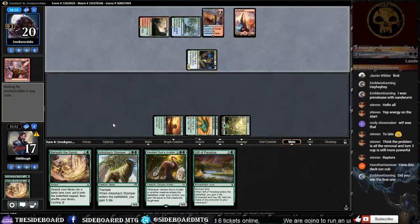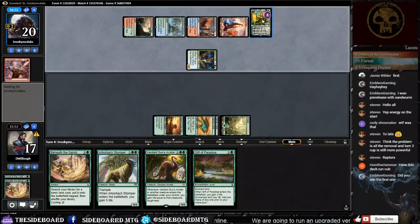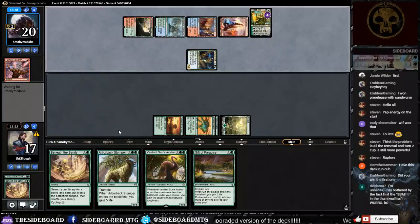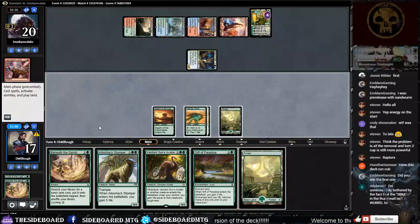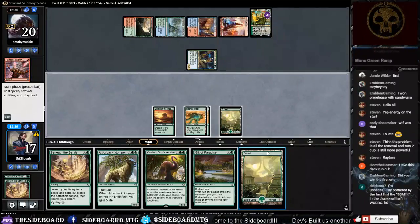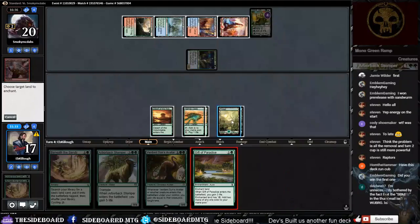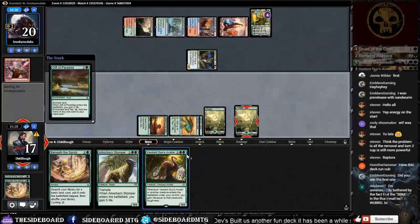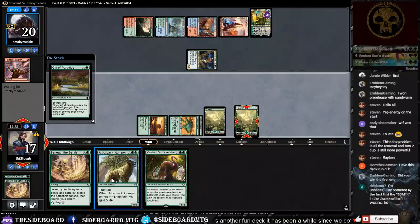He needs to pressure us quickly unless he draws a counter. I assume that's a Chandra — no, it's Nissa. We need to pressure that, although giving her ultimate is bad. If we get a Sandworm down though we might be okay.